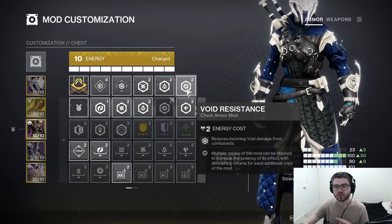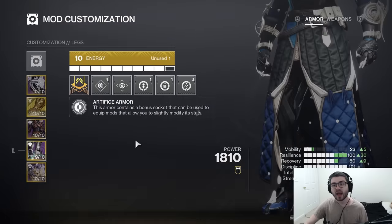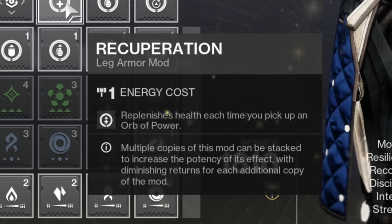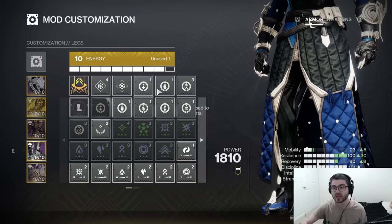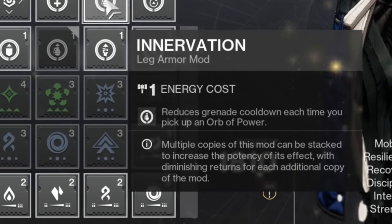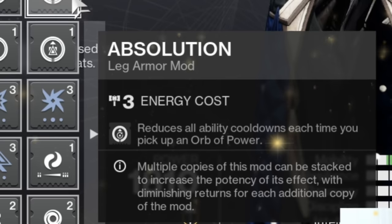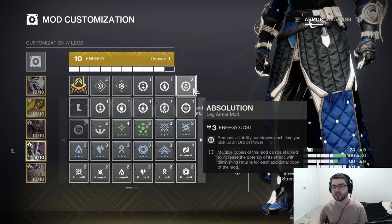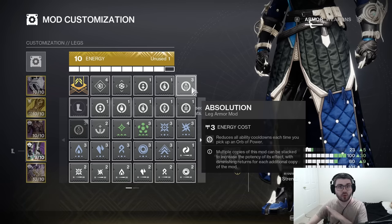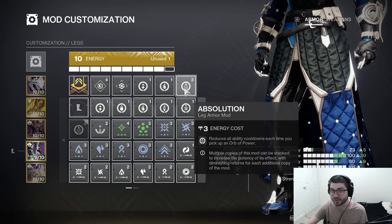For our Chest Piece, always just take Resistance Mods — you don't really need anything else here, it just helps out your survivability even more. For our Boots, I like Recuperation: replenishes health each time you pick up an Orb of Power. Since we're seeking out these Orbs, it's nice to take Orb-based mods, and this gives us health on top of also granting us Unraveling Rounds. Next, Innervation: reduces Grenade Cooldown each time you pick up an Orb of Power. And Absolution: reduces all ability cooldowns each time you pick up an Orb of Power. With these three mods and the fact that you can proc Unraveling Rounds, definitely be on the lookout for those Orbs because you want to pick them up all the time.